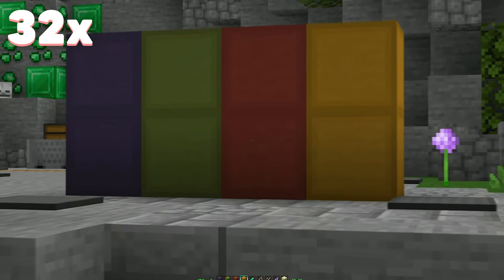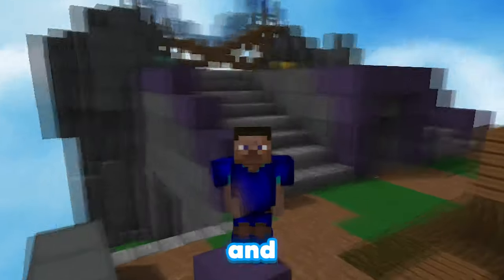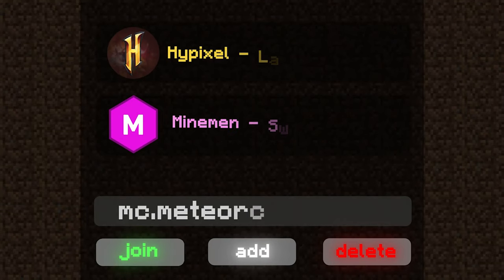Both download links will be in the description, make sure to go check them out if you want to. Here's a little side-by-side comparison if you're interested in what they look like. Then I'll go play some bridge games on Red Archer's server with him to show off what the overlays look like in game.